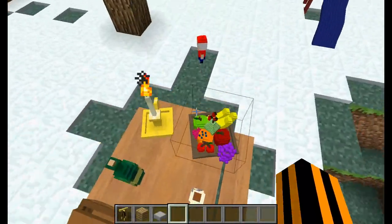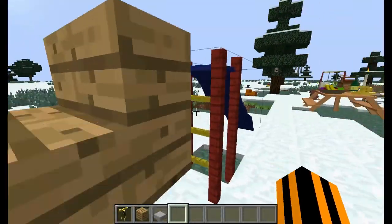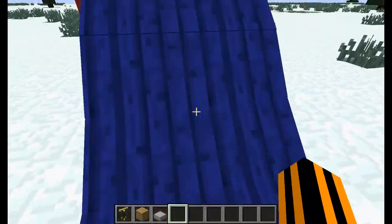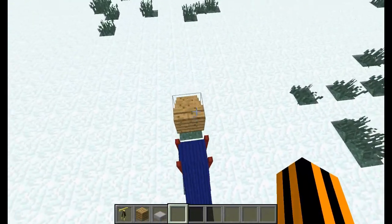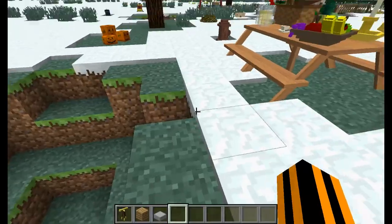Lots of nice food over here, and a slide, which is kind of funny. You can't climb up it normally — what you have to do is jump onto it like this and then slide down. Whee! It's so fun.